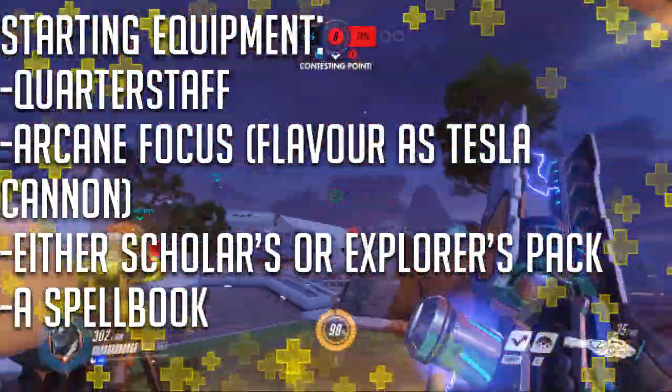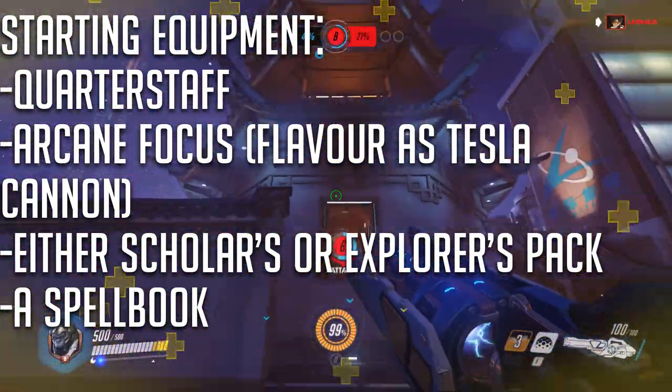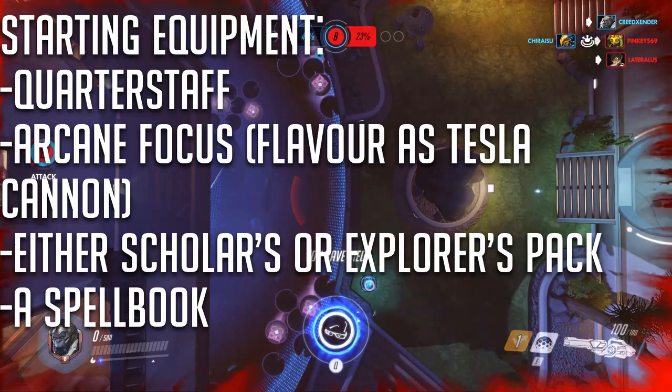For his starting equipment, take a quarterstaff, an arcane focus — which you can flavor as his tesla cannon — either a scholar's or an explorer's pack, and a spellbook.